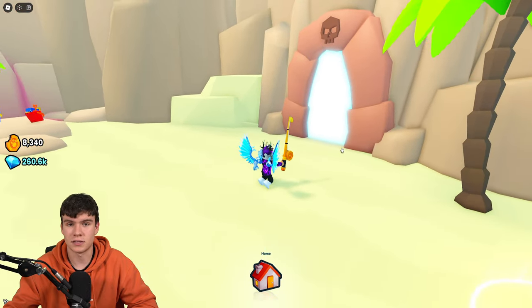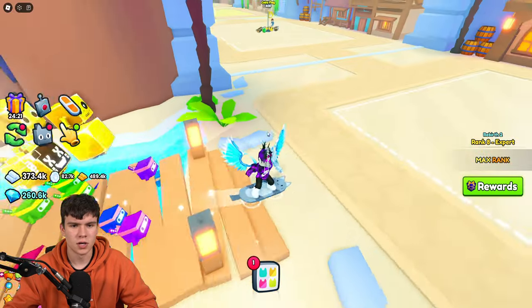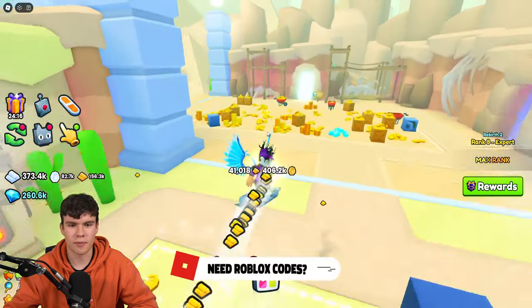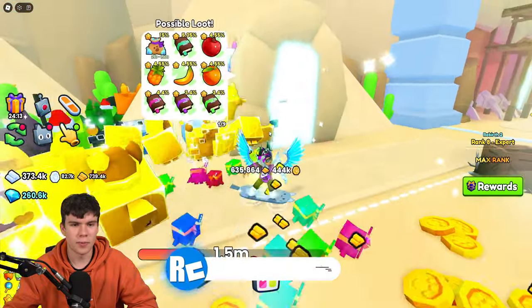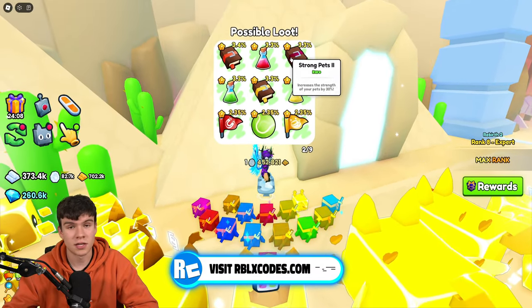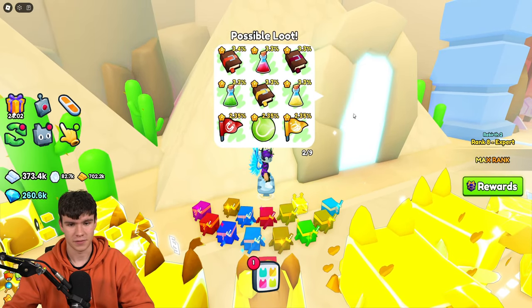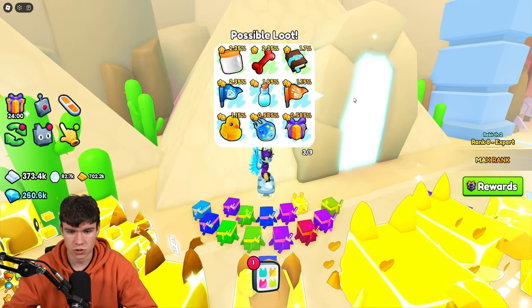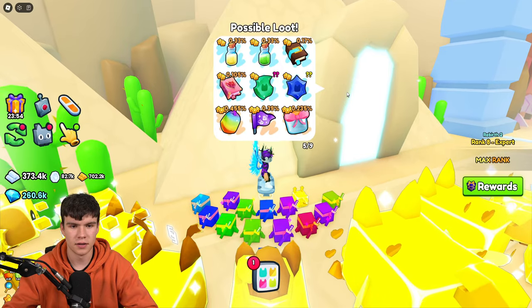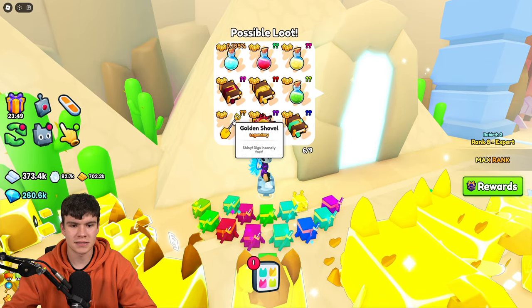I'm going to show you guys what minigames it drops from and the best one to go for. The Pyramidobby minigame, for example — I think it might drop from this. Let's quickly just wait for the page to scroll. Looking through the minigame items — 4 out of 9, 5 out of 9 — I think it's going to be on the next page. Here it is: Golden Shovel. 'Shiny, digs insanely fast.'